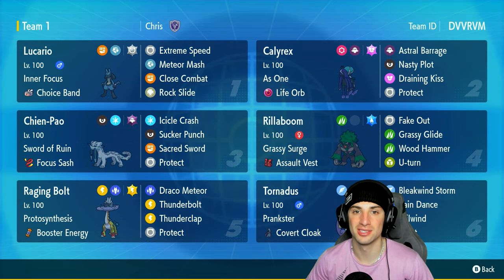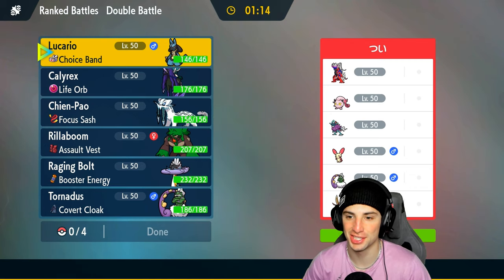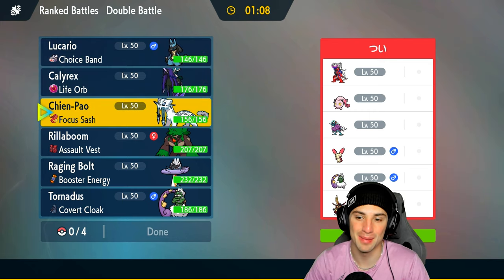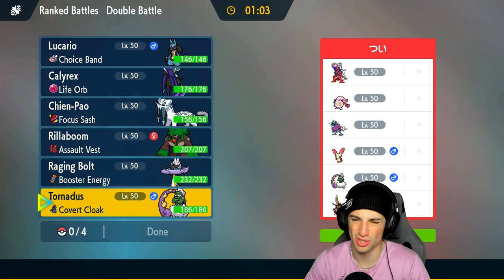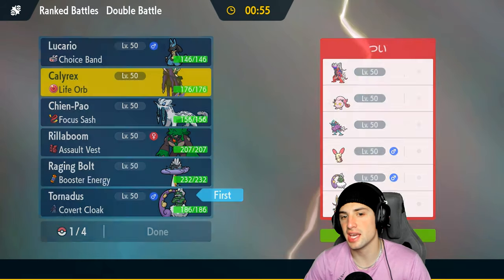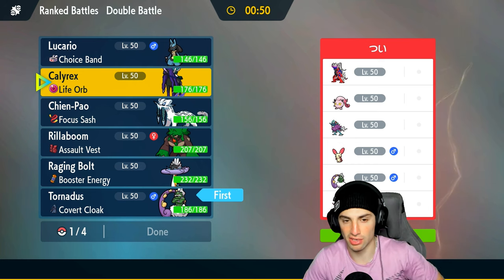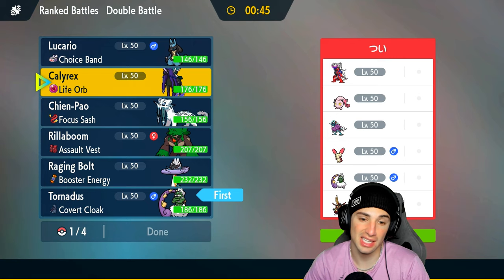Match number one - we're going up against a Plusle team in ranked Regulation G. They've got Coridon on top of Screamtail, Walking Wake, Tornadus, and King Gambit. Tornadus is definitely going to be a great Pokemon for us because we need weather control with Coridon on the field. I'm thinking of leading Tornadus and maybe Calyrex - if they lead King Gambit I can swap to Raging Bolt or something.